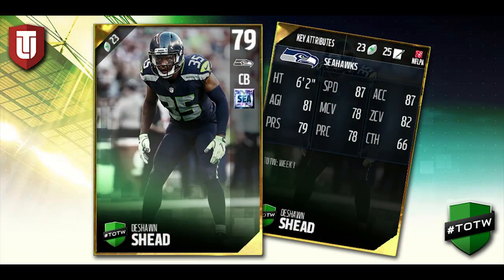Brand new cards. First one, we've got Deshaun Shedd — this is a 79 overall Team of the Week card. Pretty low, not really anything spectacular attributes-wise. He is 6'2", which is nice. But looking at some of the attributes, really not that great. 78 man coverage, 82 zone — kind of balanced, I guess. Press is 79, not really anything great. The only thing he really has is that he's 6'2", which is big for a cornerback, and he has decent speed at an 87 with 87 acceleration. At this point in Madden, that's still pretty good. But anyway, he's not that spectacular.